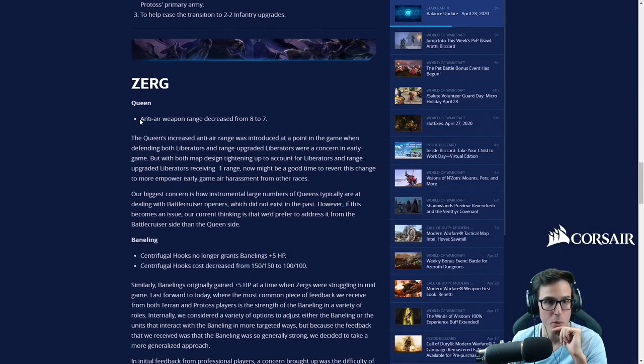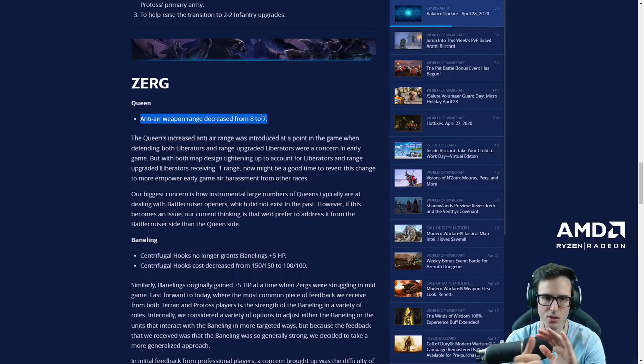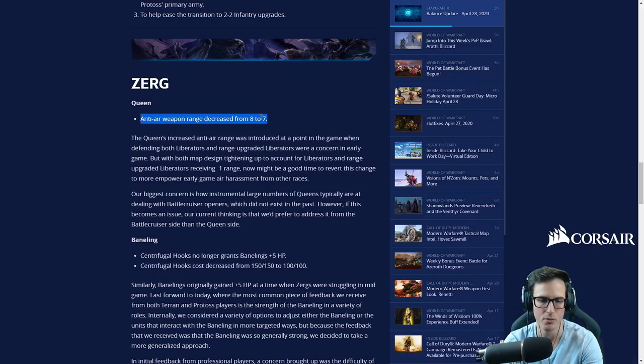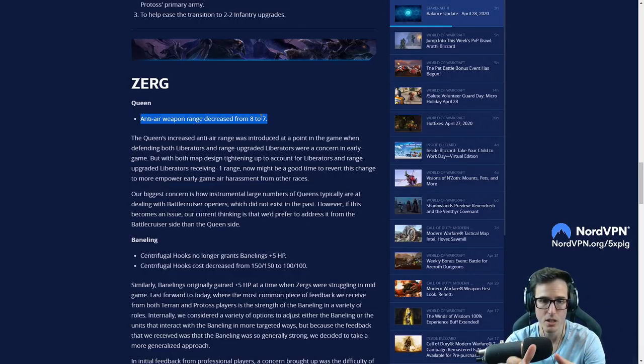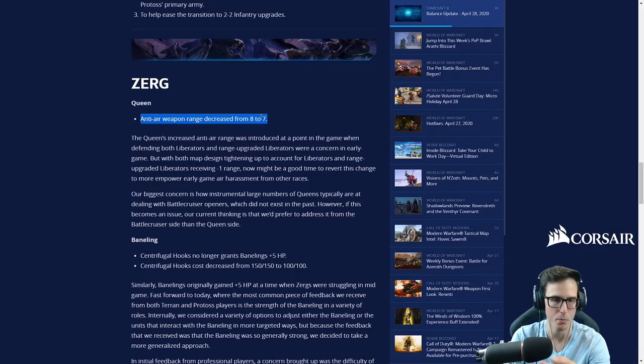Zerg queen anti-air weapon range decreased from 8 to 7. This is a no-brainer in my mind — just take back a little anti-air range on the queen. She's still a fantastic defensive unit, still has transfuse, but now you'll be a bit more able to bounce around with an archon drop, a medivac, a liberator, or a banshee. Of course it will significantly weaken Zerg's anti-air, which is the concern with all these changes, and something I'll talk about at the end.